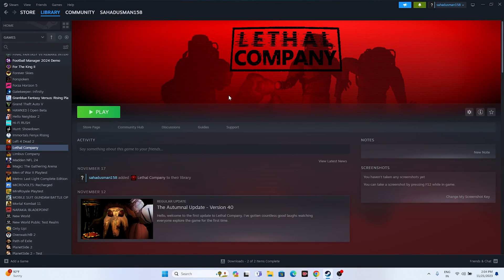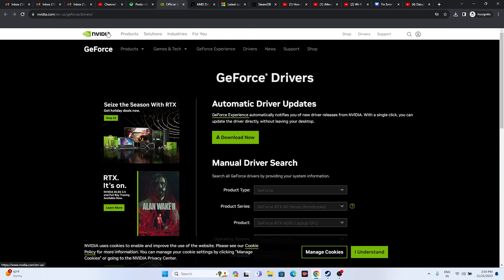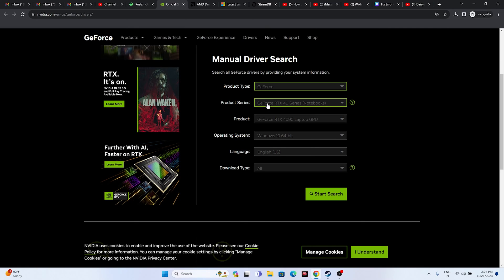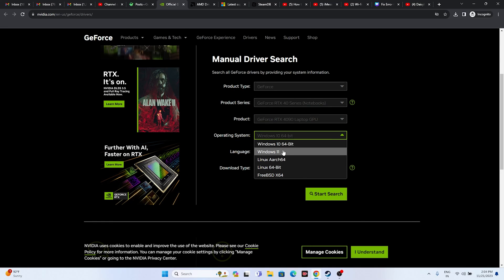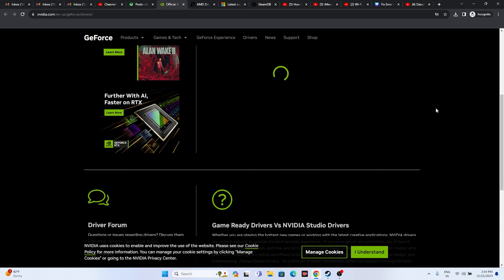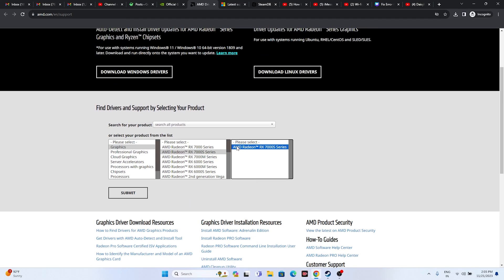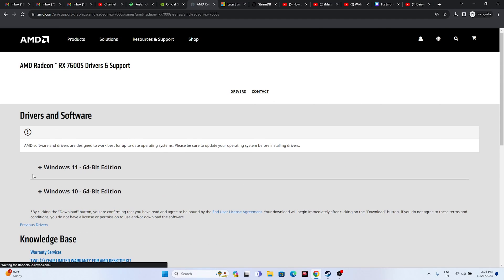The next important step is to update your graphics card driver. A link to the official graphics card download pages will be provided in the description for both NVIDIA and AMD. For NVIDIA users, go to the NVIDIA site, select your product type, product series, product, and operating system, then click Start Search. Download and install the latest driver — for example version 546.17, released November 14, 2023 — then restart. For AMD users, select your details and click Submit, then download and install the appropriate driver for Windows 10 or Windows 11, then restart.